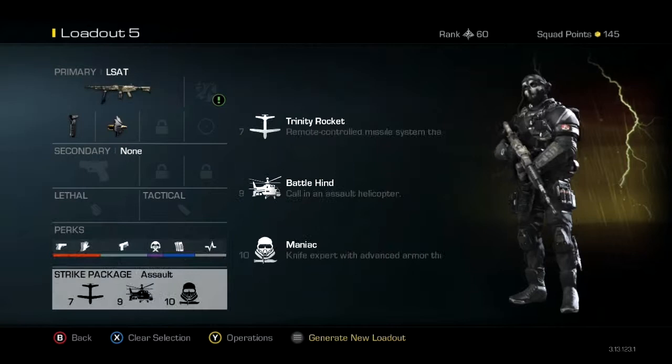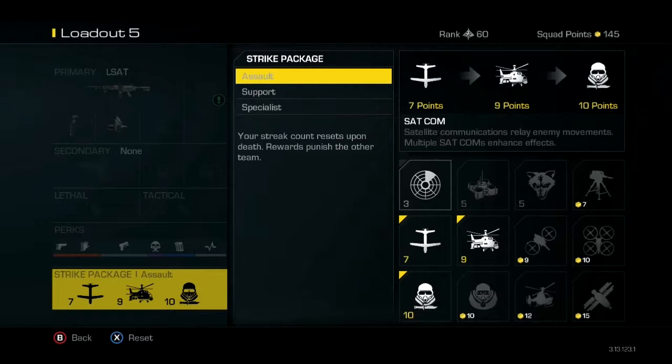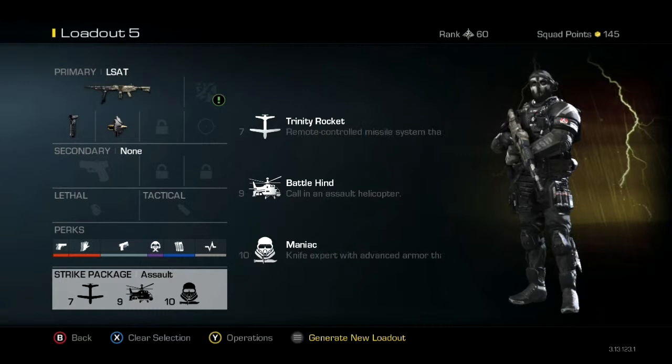...the Trinity Rocket, Battle Hind, and Maniac. I mean, you don't have to use a juggernaut, you can use whatever you want to. And yeah, that's pretty much it — pretty good gun, I gotta say.